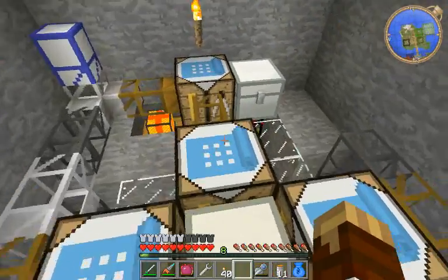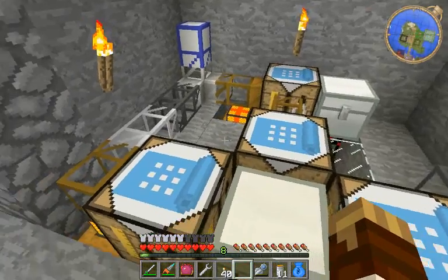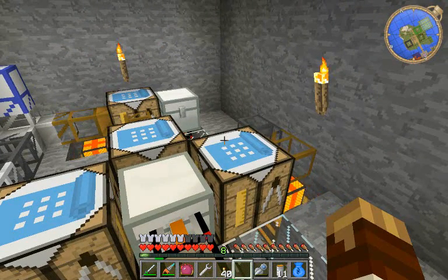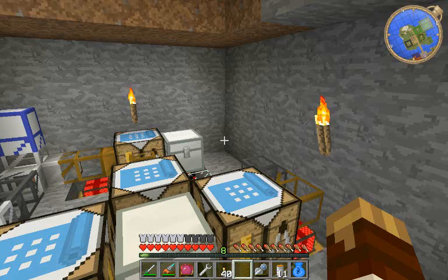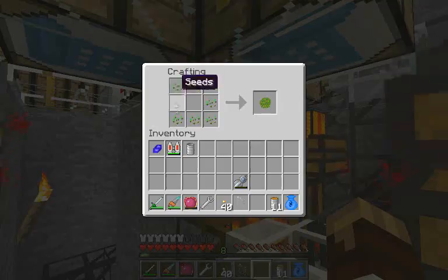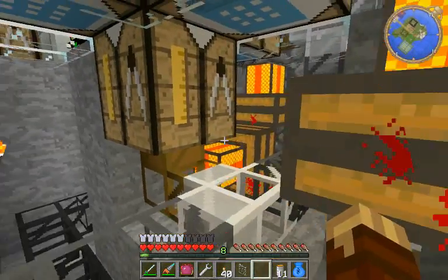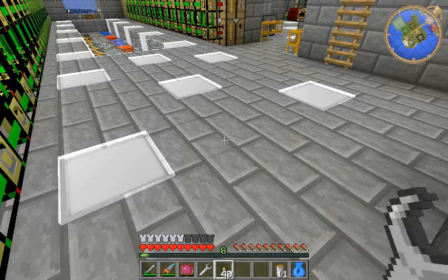I also made this terminus module handle seeds and saplings because they've been overflowing. I turned my tree farm back on since I've been using up a good amount of wood to make bookshelves automatically. Eight saplings get turned into two plant balls. Seeds are also turned into plant balls. I'm making plant balls from all the excess farm produce I would have wasted anyway, which allows me to keep my farms on indefinitely. I've got a plan for them in the future.